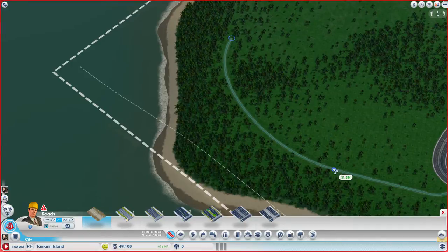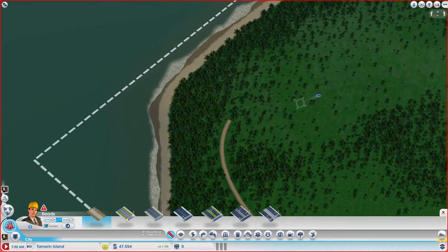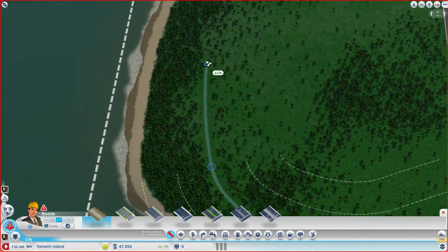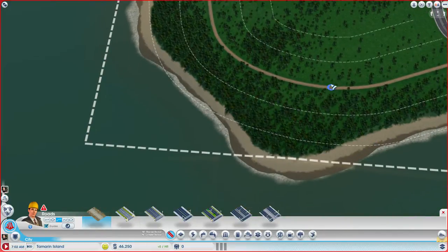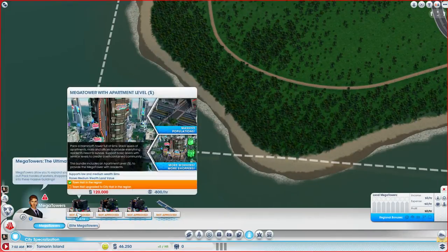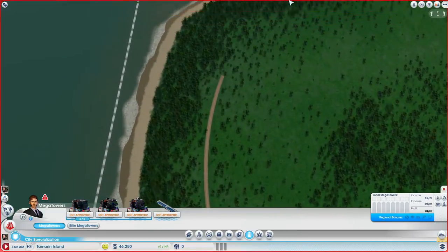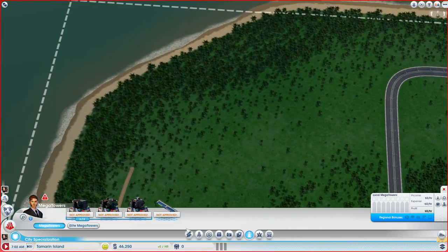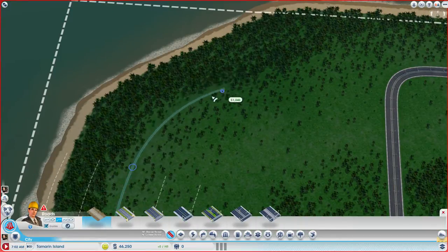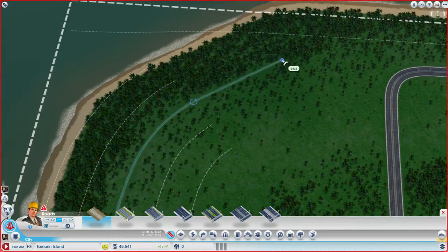That would actually be a quite good-looking piece of street, going on towards this side as well. We need quite some space if we want to fit the Mega Towers — they take lots of space. I think this might be the only place we could fit one in. This will be a large residential area, mostly residential, and having room for them to expand up into the sky is good.